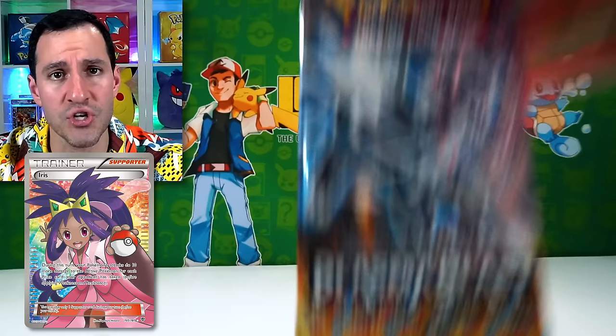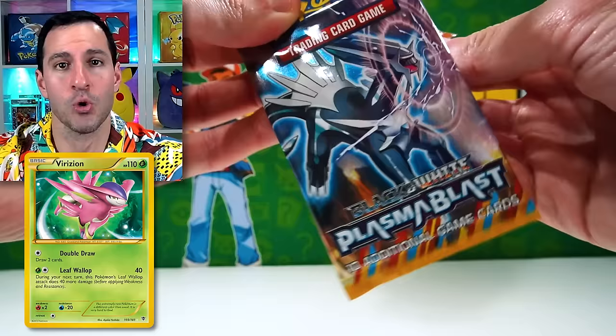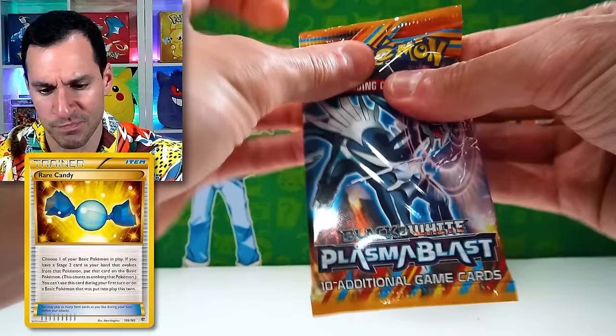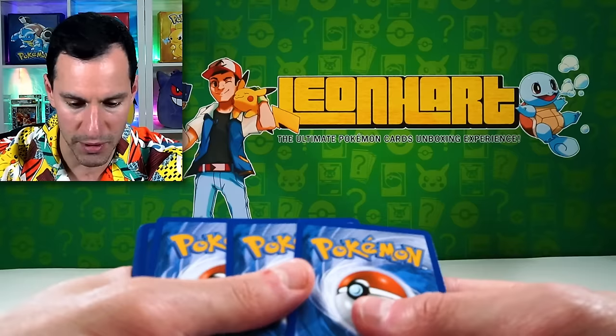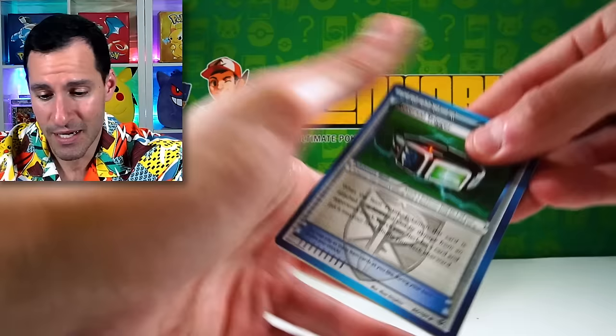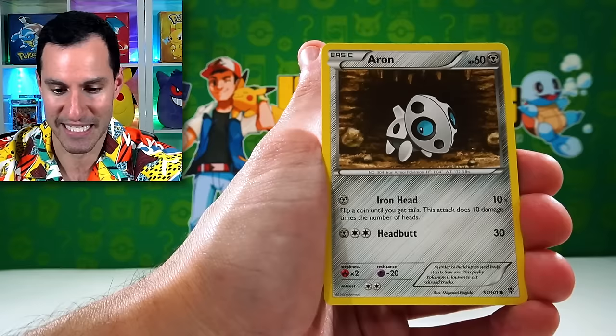Moving into the Plasma sets — the holo foil pattern you'll see if we pull one. I just don't like that pattern as much. These sets were so difficult to get good cards in. Plasma Storm, the third of the three Plasma sets, is definitely the most sought after. It has two secret rare cards — and I think you're really going to like them, especially if we can pull one. Yes, it's the Charizard and Blastoise.